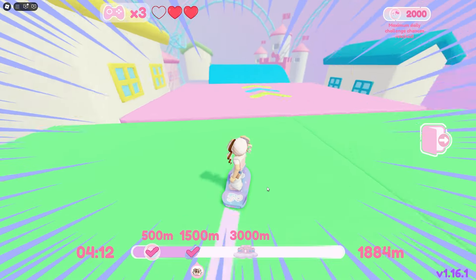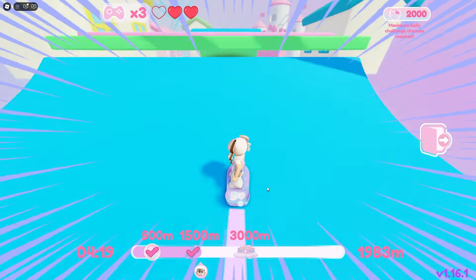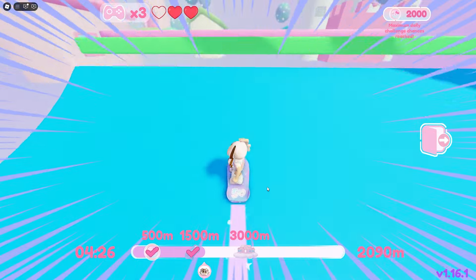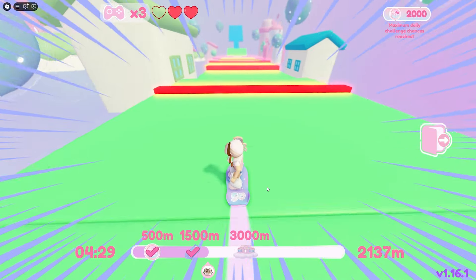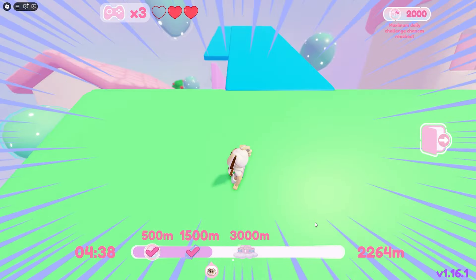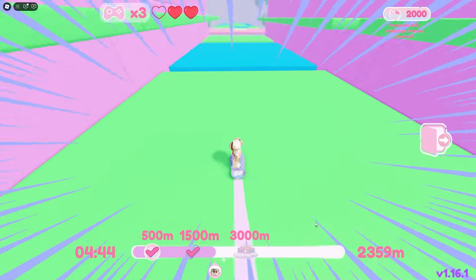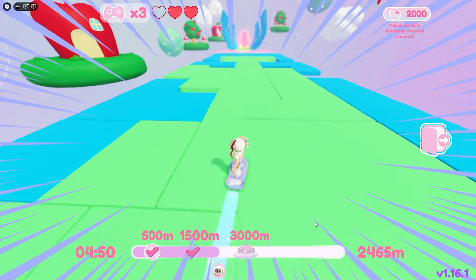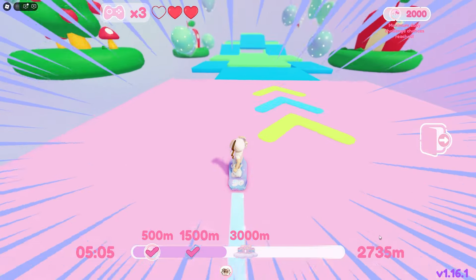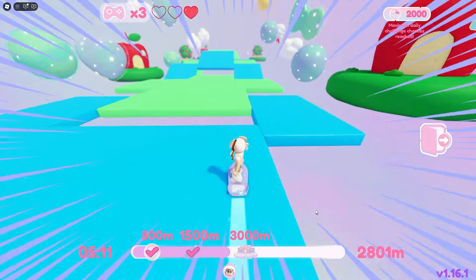We'll get a little faster when we hit 2000 meters. I think around 4000 is when I start losing control — I haven't gotten past 5000 yet, but let's see how far I can get. We've got to avoid the red tiles. I want to try and get to the end, but it may take a few tries because it's actually quite hard when you're really going. We're almost to 3000 meters.